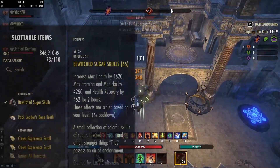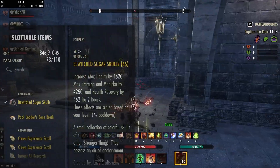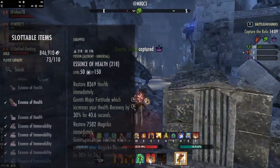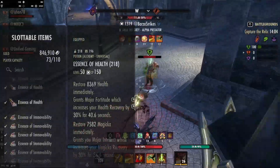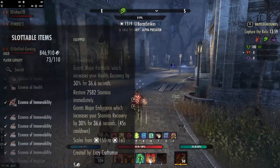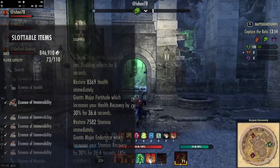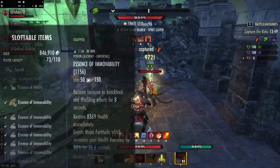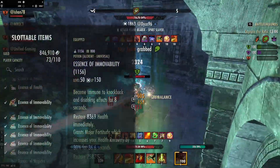As for our consumables and food, I'm using Bewitched Sugar Skulls — this is just Tri-Stat, basically, and some health regen. We mainly use this for the resources, as we need all pools. Potion-wise, I'm going to say Tri-Potions because they cover everything, or you could use Essence of Removability, which is very similar but with loads of goodness for a DK — really good for avoiding being stunned and landing your combos. I would use Essence of Removability for Cyrodiil personally, as getting stunned is pretty punishing and you can die if multiple people hit you really quick.